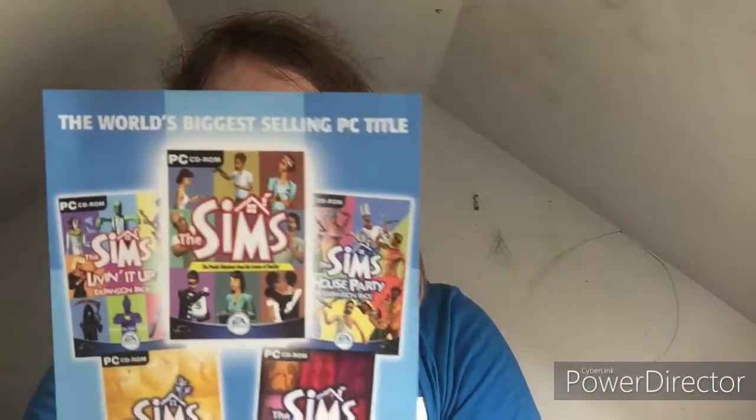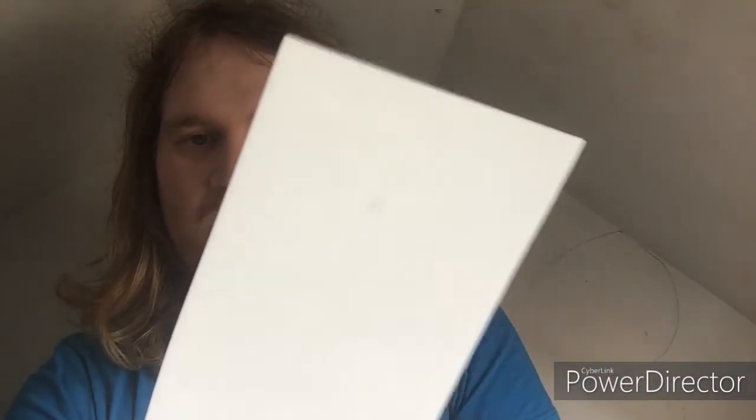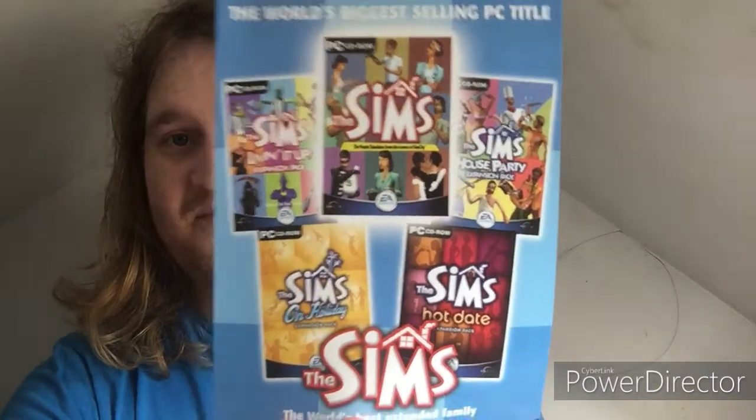Let's look at this one — the whole entire box. There's one disc. Look at this stunning retro artwork on it — it's really interesting. It's got a leaflet. You can see 'The World's Best Selling PC Title' — it's got The Sims. And it's got Living It, House Party Expansion Pack, and The Sims Hot Date. I think these are the romantic ones — you can get Sims expansion games.